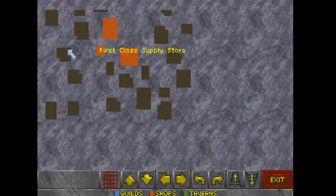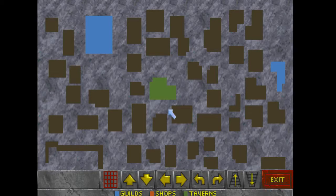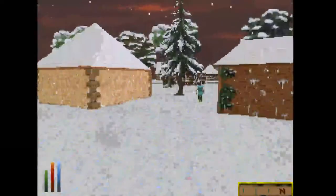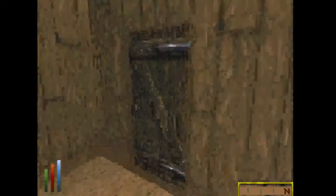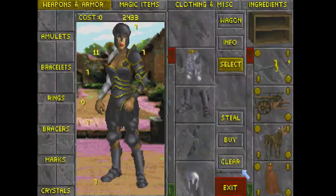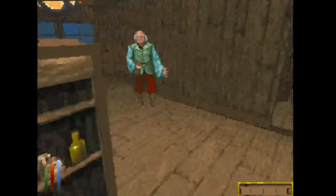Now we need to go to the Mages Guild so I can get that ring identified and make some spells. This big blue building is the Mages Guild, so we're gonna head north, and while we do that we're gonna run around and jump so we work on our running and jumping skill. I wonder what quality this shop is — ooh, incense! This is the best shop quality, meaning they will have higher quality goods, so I could potentially find elven.